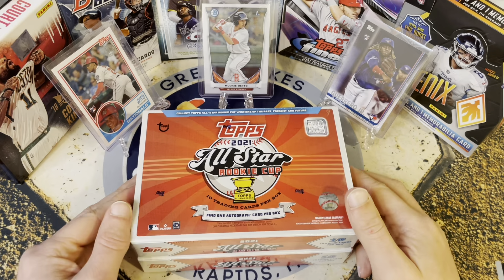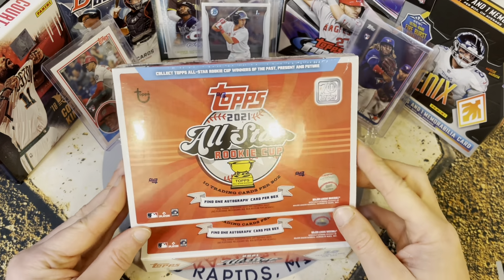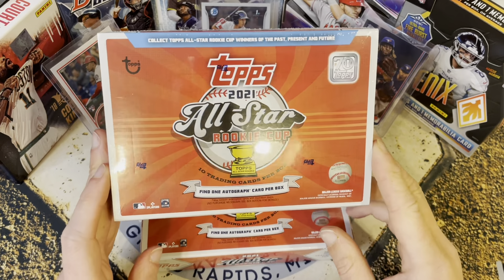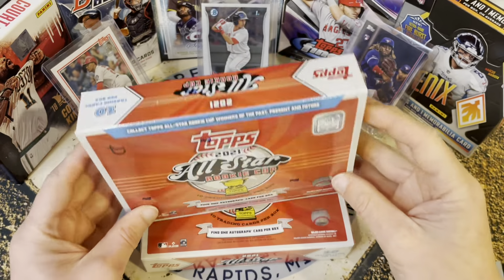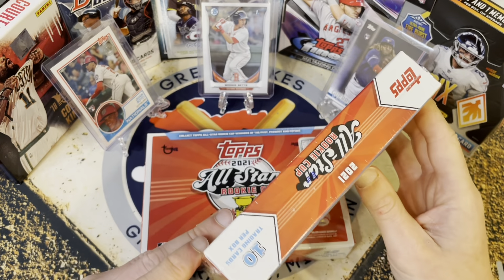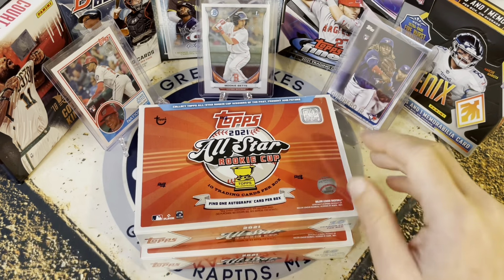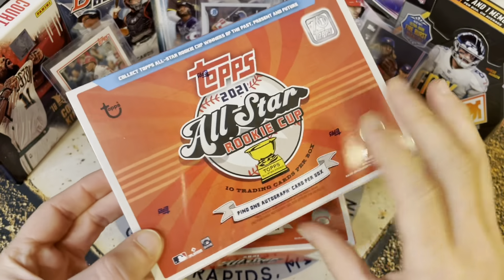Hello everybody, welcome back to Great Lakes Breaks. Today we've got two boxes of the brand new Topps online exclusive 2021 All-Star Rookie Cup set. There are 10 cards per box, only one pack, so just one box filled with 10 cards — and there's one auto, so we're gonna get an autograph in here.